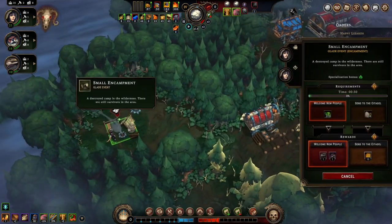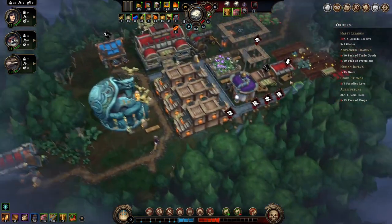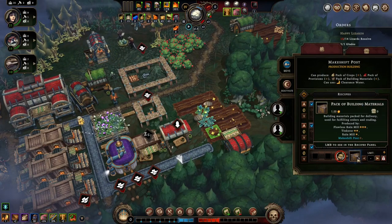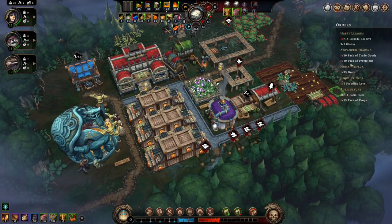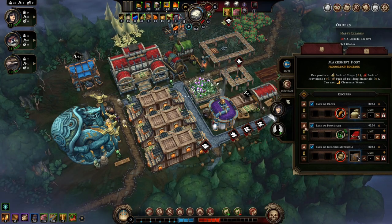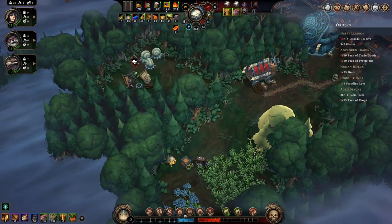For these guys we just need some berries first. Let's see if this... what do we have snoozing? Pack of trade goods — what did I build this one for? Pack of trade goods, pack of provisions — we'll do that. Some work in there. We also need a pack of crops but we don't have any crops.